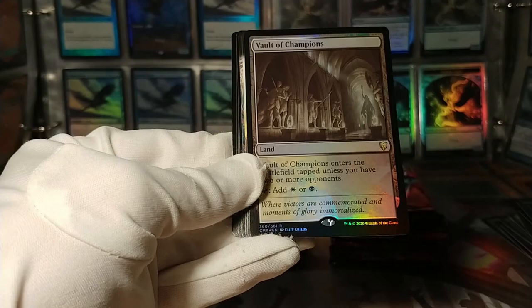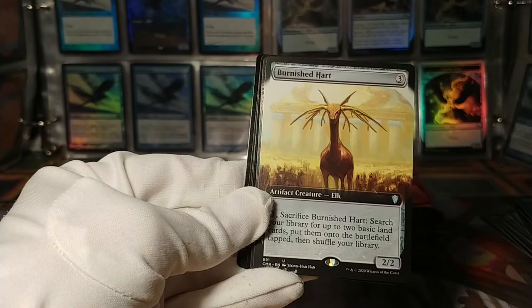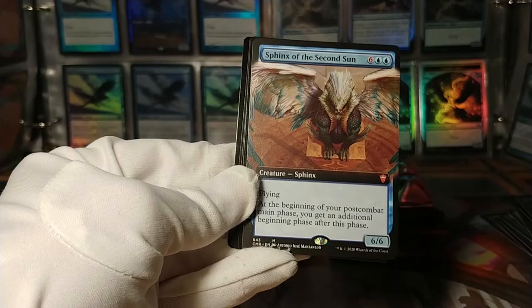And here we've got a foil Vault of Champions — nice, nice, nice. Another one of the Battlebond lands. Got a full-art Burnished Hart — that's pretty solid. We've got a full-art Sphinx of the Second Sun to go with our foil one.